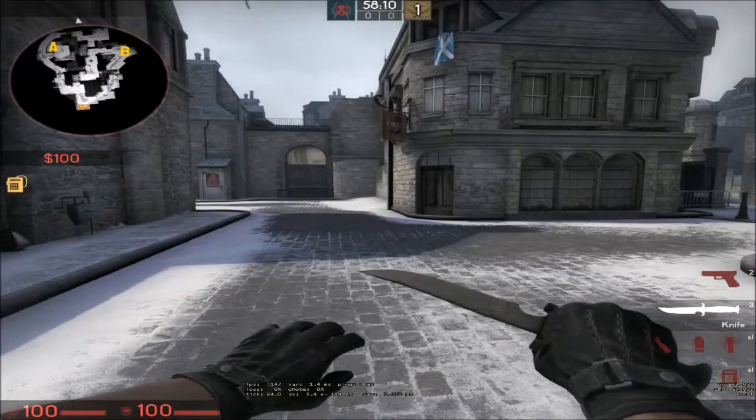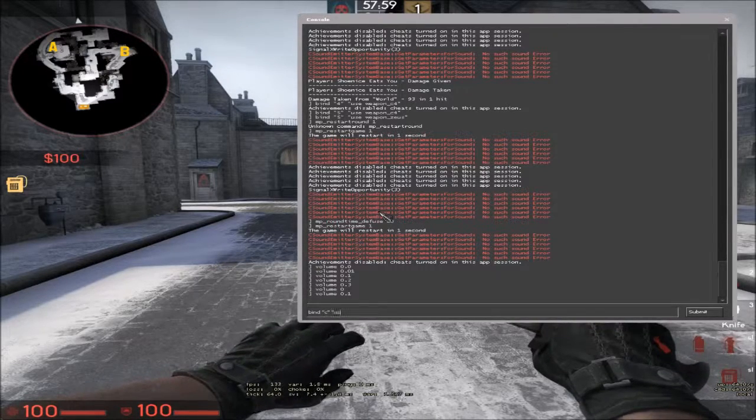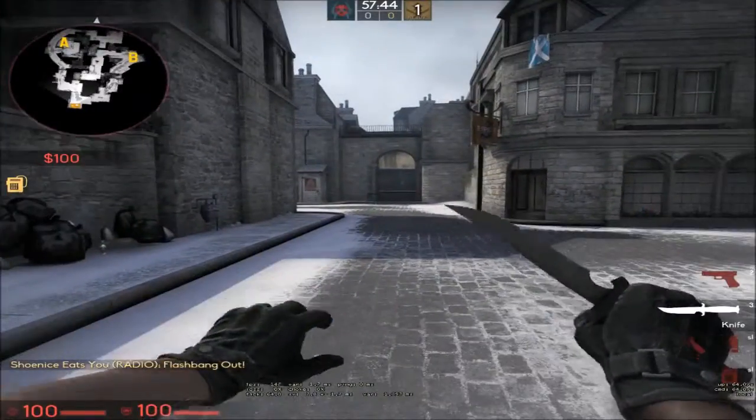So what you would do is type: bind, parentheses, C, parentheses, space, parentheses, 'use weapon_flashbang' — flashbang, not flashnang, flashbang. And if you press C, there you go — throwing the flashbang, just like that.